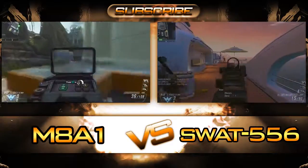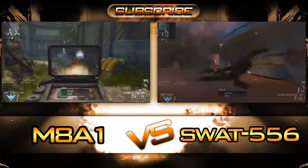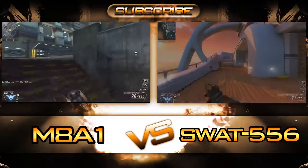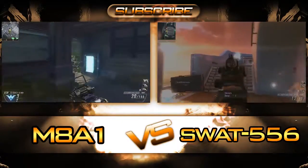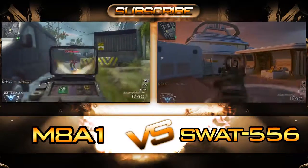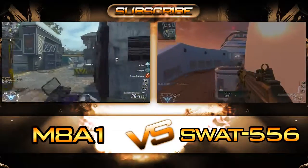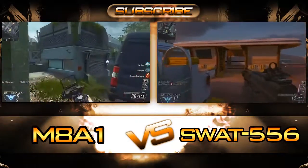A lot of people are calling it the XM8, but the name it goes by in this game is the M8A1. Playing with this one, I really liked it. Both of these burst assault rifles can put down an enemy quick — they're both very strong with hardly any sway or recoil because they are burst fired. The M8A1 starts with 32 rounds in the magazine and has a three-second reload time.